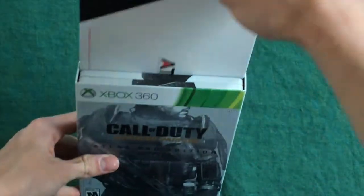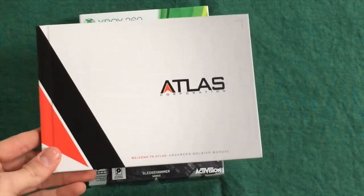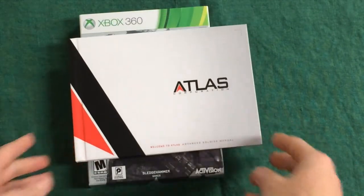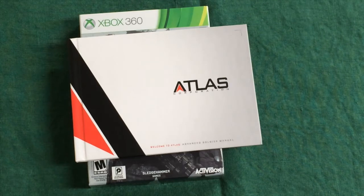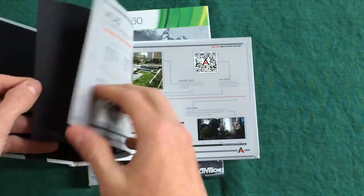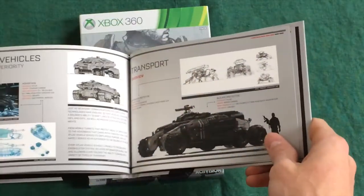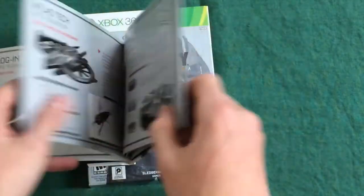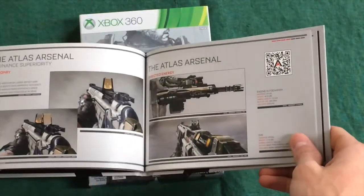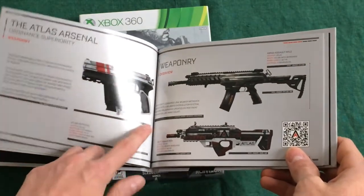First, we get a little extra booklet with the game. It talks about Atlas and the corporation, because this game is centered on the controversy of whether private military corporations should be the new army, or if it should be traditional armies fighting for their countries, versus private military companies hired by certain countries to do the fighting. That's the whole premise of the game. It's a nice little book that shows the arsenal of Atlas, and you actually get a bonus Atlas gun if you pre-ordered with the Atlas Pro Edition.